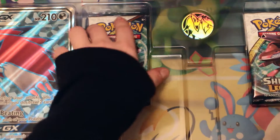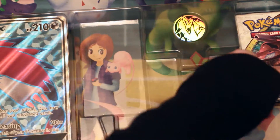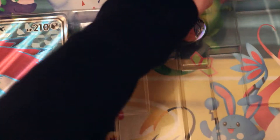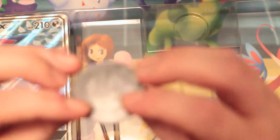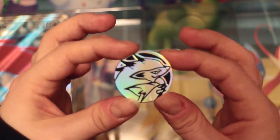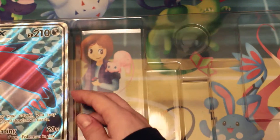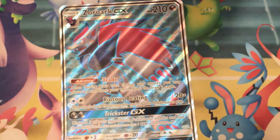So six Shining Legends packs. Somewhere there should be a code card as well, which we use ourselves, so sorry they're not available. We've got a Zoroark coin — actually this coin seems a little bit thinner than they usually are — a Zoroark coin rather. And the giant Zoroark GX.